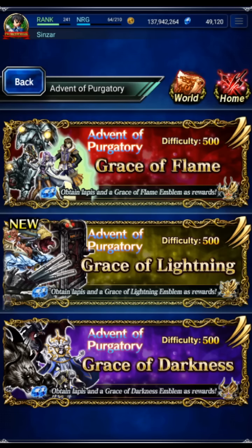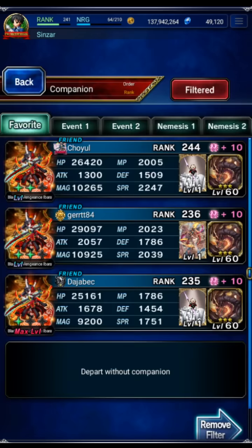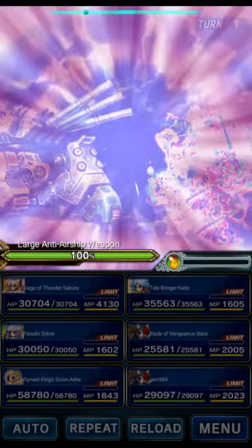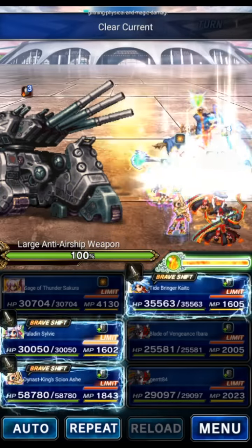We're going to be doing the Grace of Lightning trial on global, attempting an all mission clear. We'll use Ibarra for our first clear because she's a pretty good unit for these trial fights. The team is Sakura and Sylvie for thunder support, Ash for machine killer, Kaito for overall breaking, and Ibarra for dealing damage. This one isn't too bad as long as you've got decent units, but it does have some irritating mechanics.